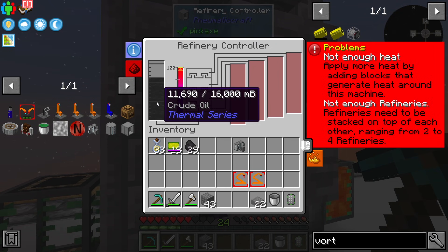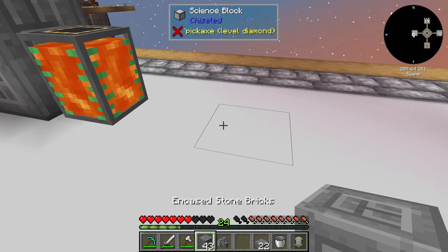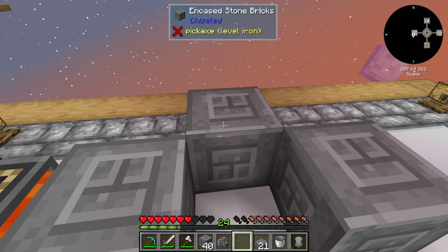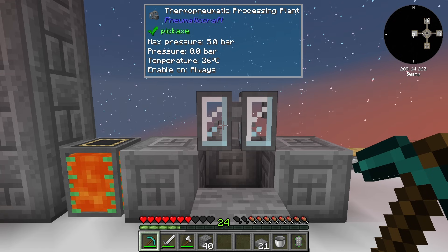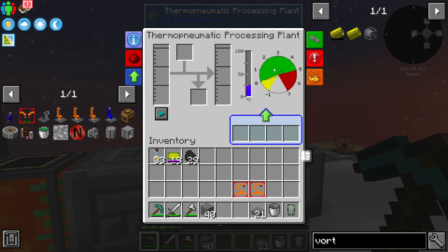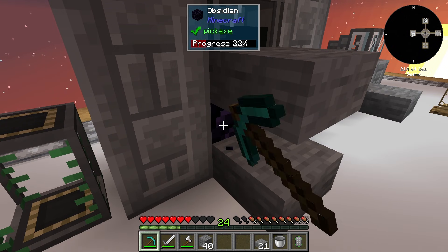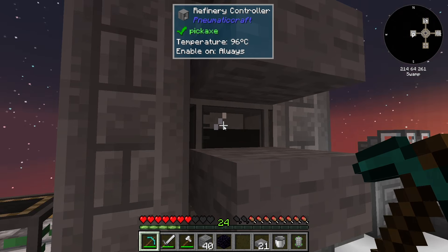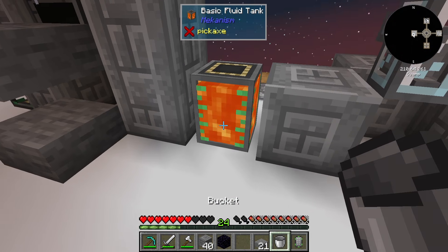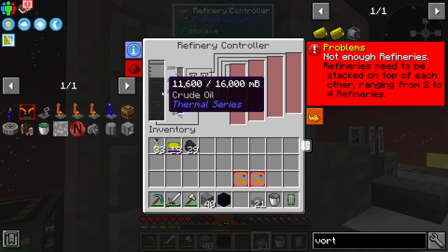Since we're only getting 2 millibuckets of LPG per 10 crude oil, we've got to do about 5 buckets worth of this process before we get a full bucket of LPG. That LPG goes into this other machine, which also runs on heat - kind of the same basic setup. The obsidian formed so I have to replace the lava again. The temperature drops slowly over time. We literally just need 5 buckets processed and we already have about 3, so we're on the way.